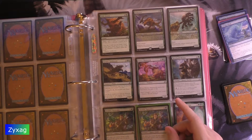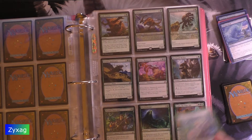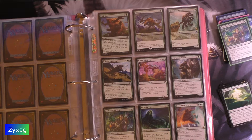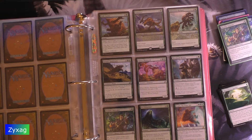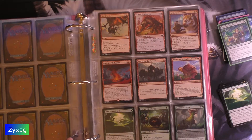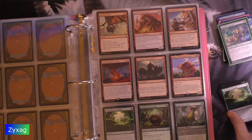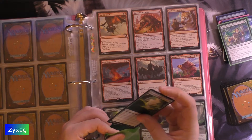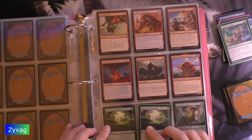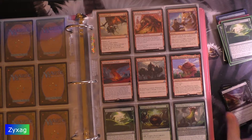On some of them, like this one, the Japanese pressing actually looks a bit washed out compared to the American pressing. Humble Naturalist. Adventurous Impulse. On some of them it doesn't make enough of a difference for me to actually care. You can see Swipe Me in more detail, but it doesn't hugely alter the feel of the card.